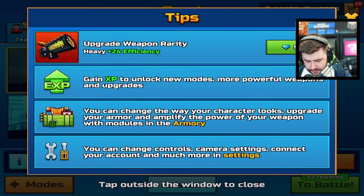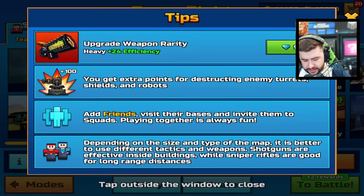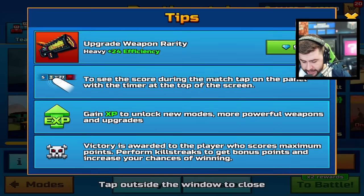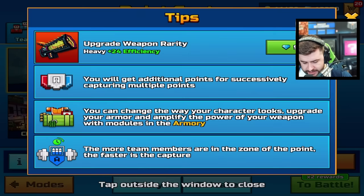I wonder what it says for duels. Gain XP to unlock new modes, more powerful weapons, and upgrades — kind of a pointless tip for level 65 players. You can change the way your character looks, upgrade armor, and amplify the power of your weapons with modules in armory. You can change controls, camera settings, and connect your account. That's not really a tip for duels though. They should be targeted specifically for modes. Anyway, it's just a nice addition. The team fight and death match ones seem to be related.